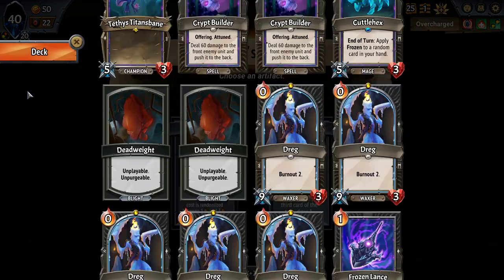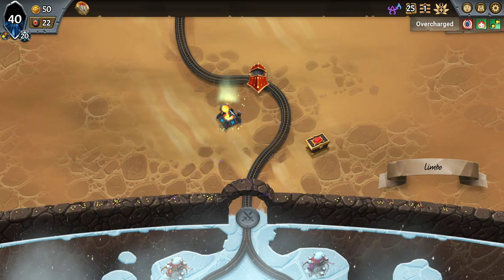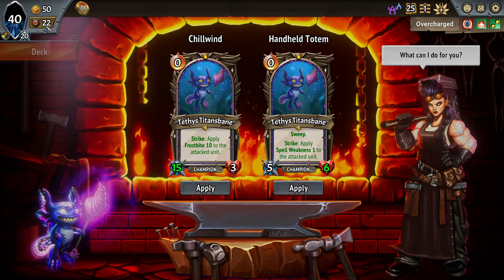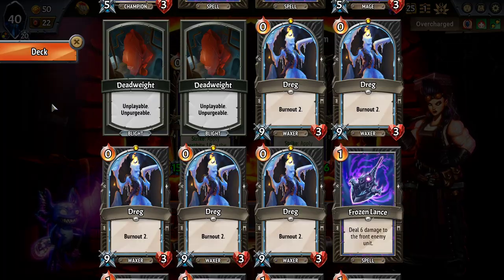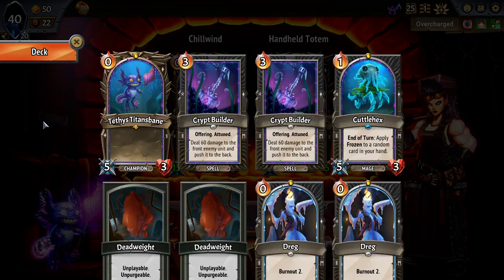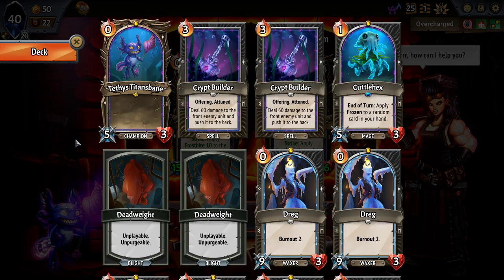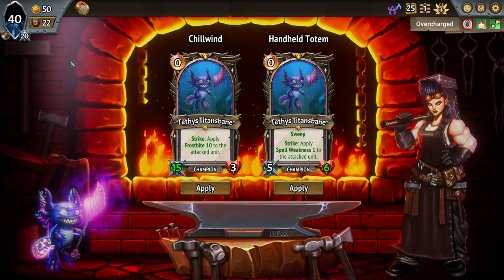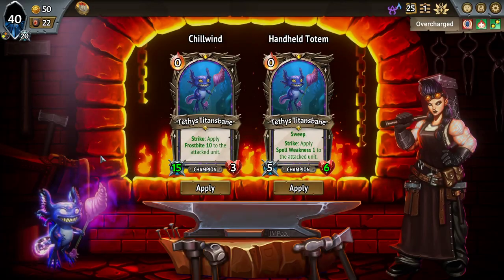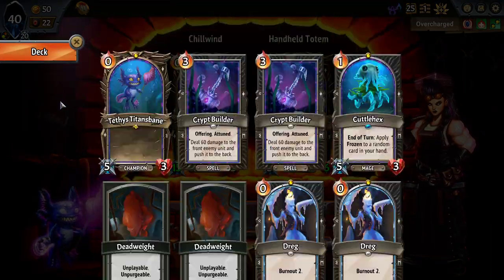That's a Volatile Gauge — a Volatile Gauge with two Crypt Builders in the base deck. The plan is to set up a Tethys Titan lane on floor two, put some chumps up in front of it, then use its sweep to make sure that nothing gets to the top line, and use Crypt Builders to finish off targets. But I'll need some scaling plan for bosses as well.